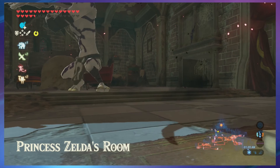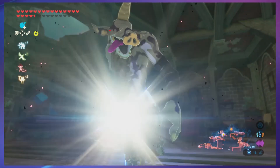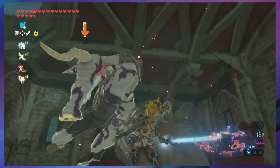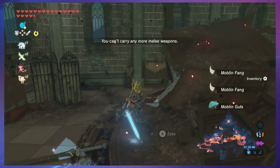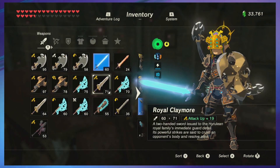Boom boom boom. Edge of Duality — good double-handed weapon but I'm already full. There's a nice bow too. The only problem with the Royal Guard series — the black ones — is that as powerful as they are, they're not as strong in terms of durability; they break.